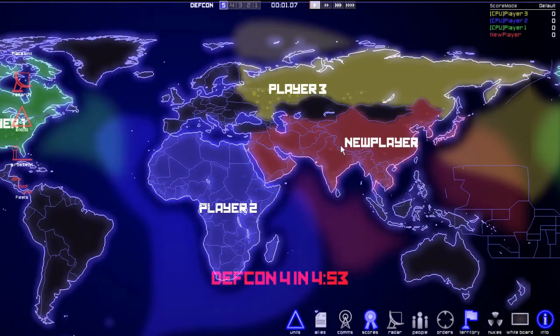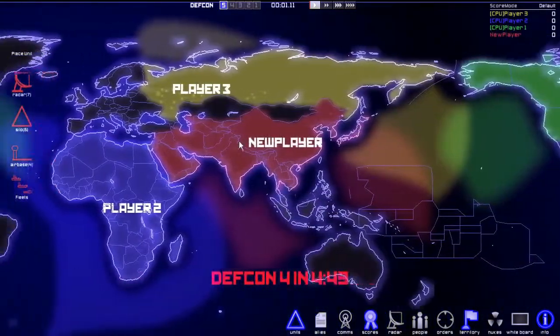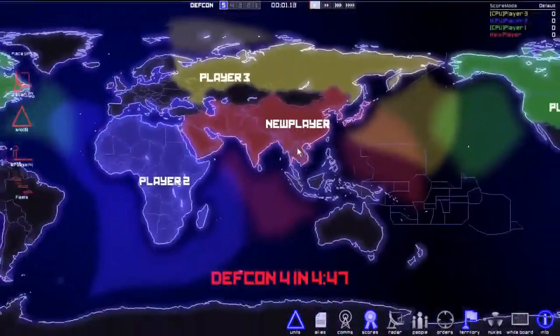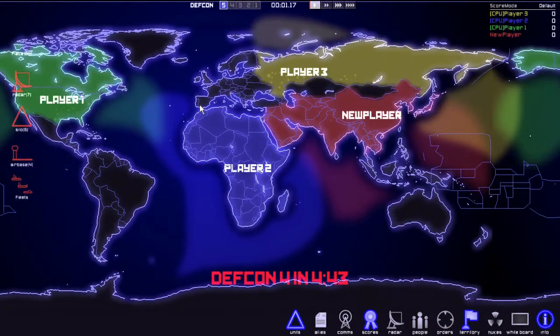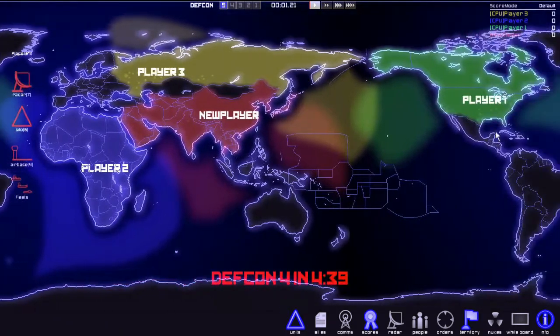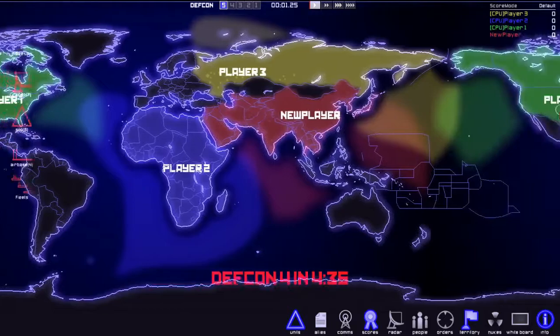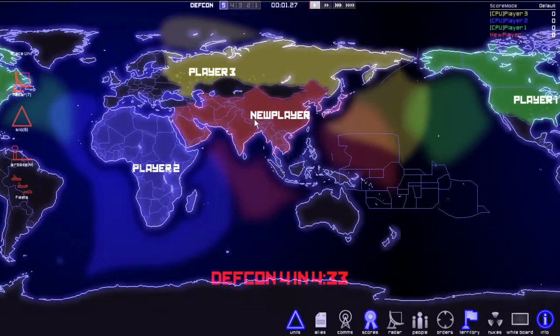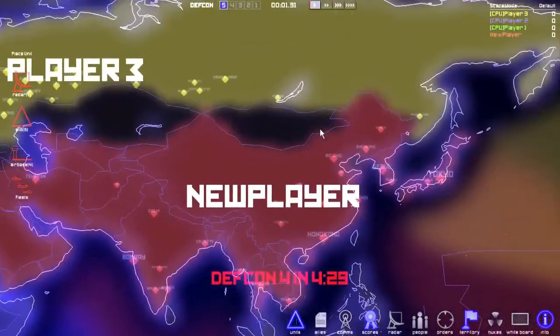Here are the other players. I'm red — I'm Asia. Players one, two, and three are AIs. Europe is neutral, South America is neutral, Greenland is neutral, and Australia is also neutral. I think Canada should be neutral too, but I guess they're allied with the US. So we're in Asia — we're the red menace.